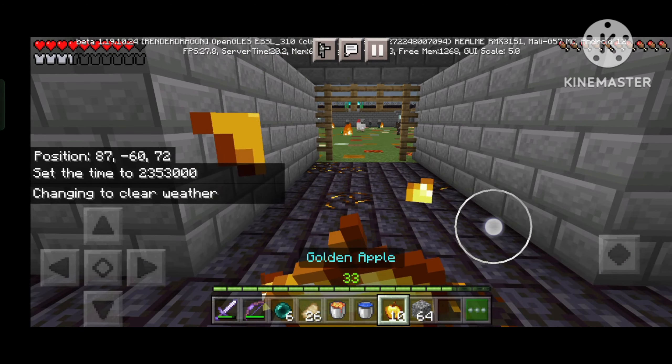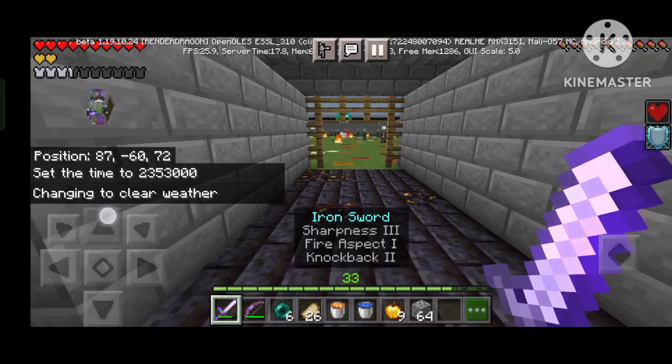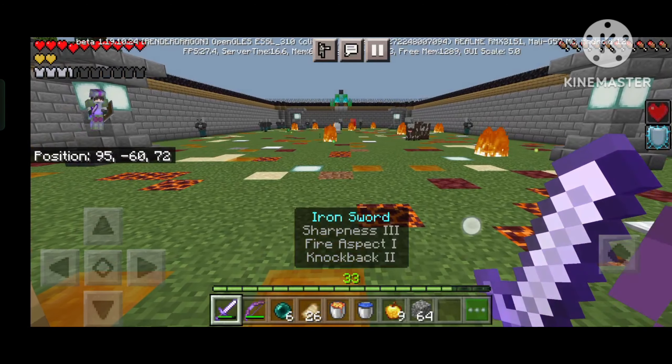So we will take a golden apple for our first round. First, we will eat a golden apple and now let's go outside and see who is our fighter.